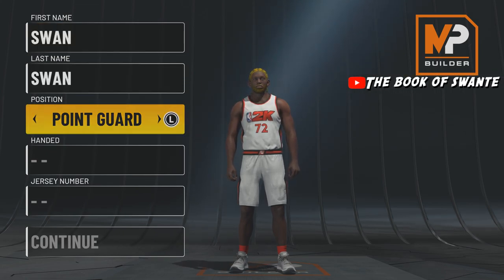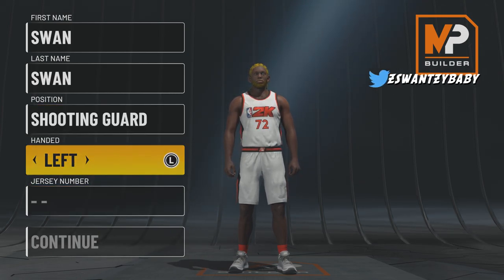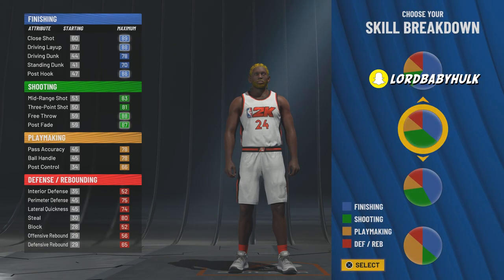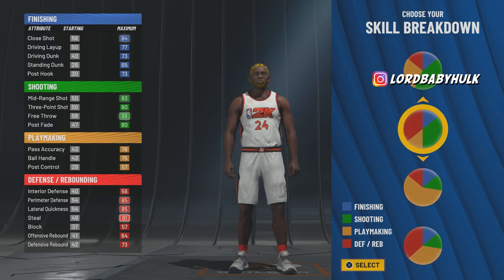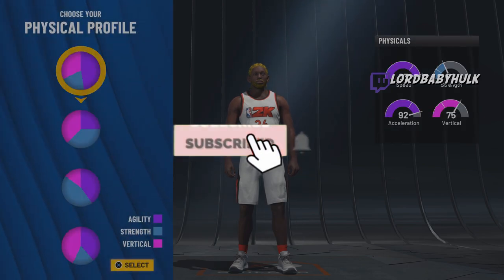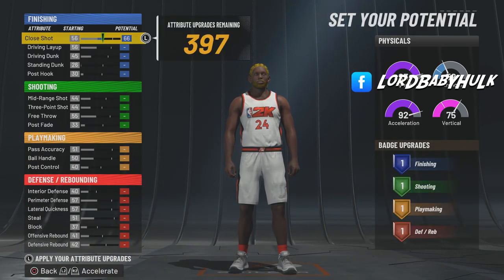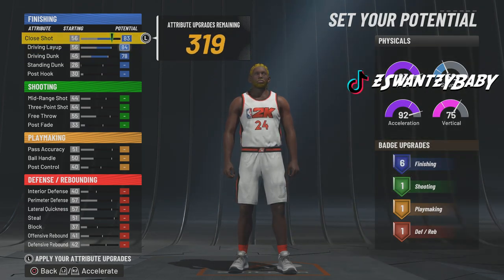First, we're gonna make him a shooting guard, right-handed — do what you want. Number 24 for Kobe. Now we are going to go with the speed pie chart. Peep it out — six finishing badges, very miraculous especially for the height and wingspan that you're going to have.